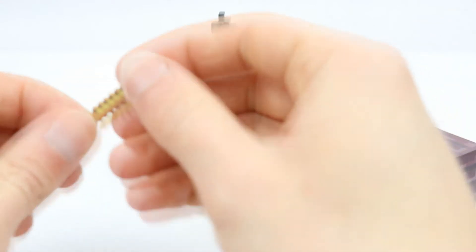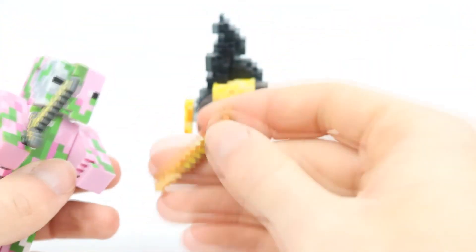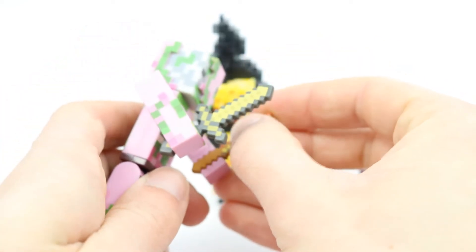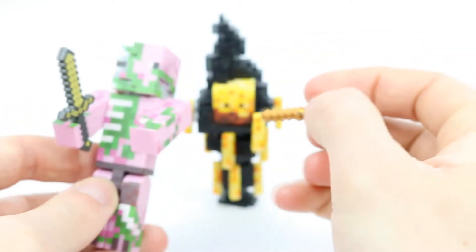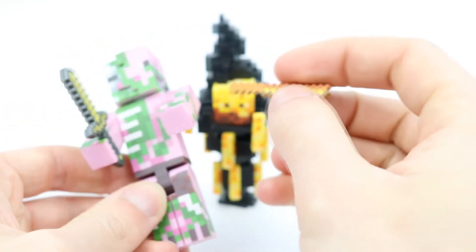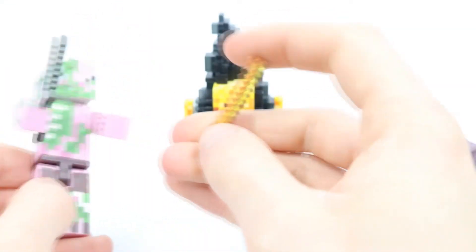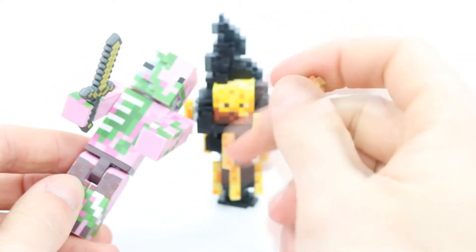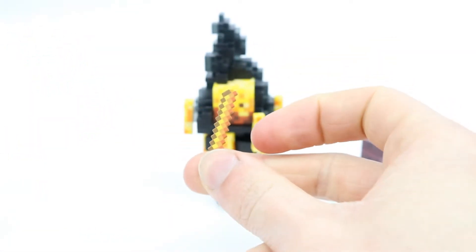Over here we have a Blaze rod, which obviously cannot work with the Blaze itself — it doesn't need it because it can start fires itself. But if you have another character that can hold accessories, you can go ahead and put it in their hands. However, it's definitely a much looser fit than any other accessory I've had before, so it doesn't sit in the hand as well. It does work and it looks as it should, but it will fall out if you're not careful, so maybe just put this in a chest to keep it safe.